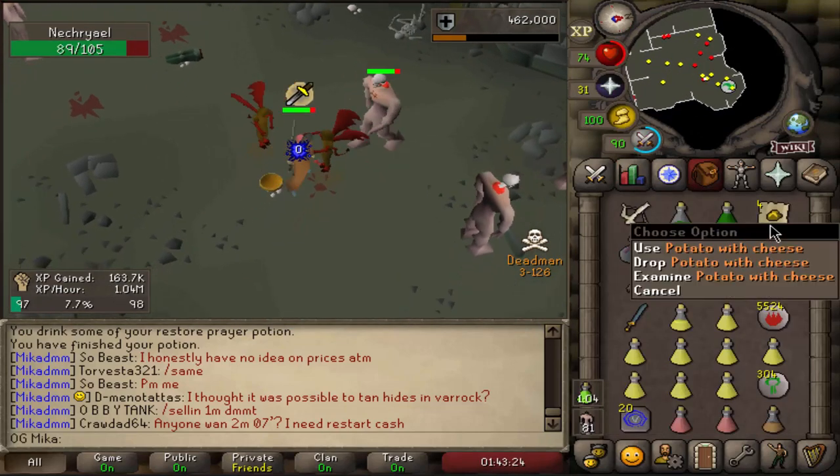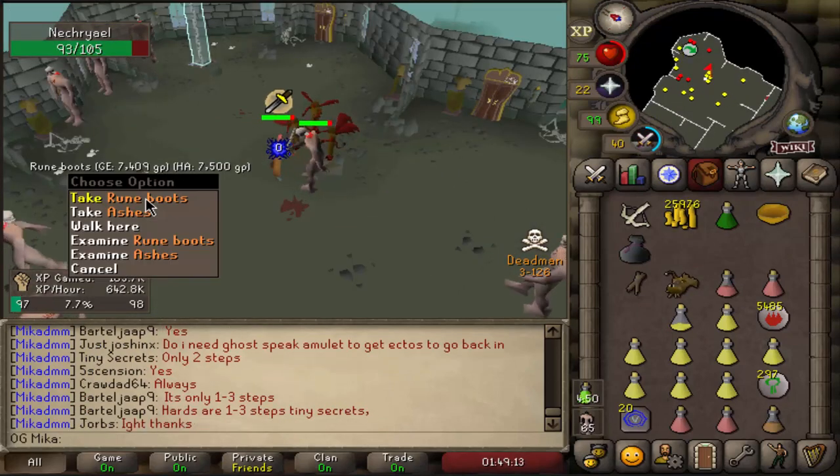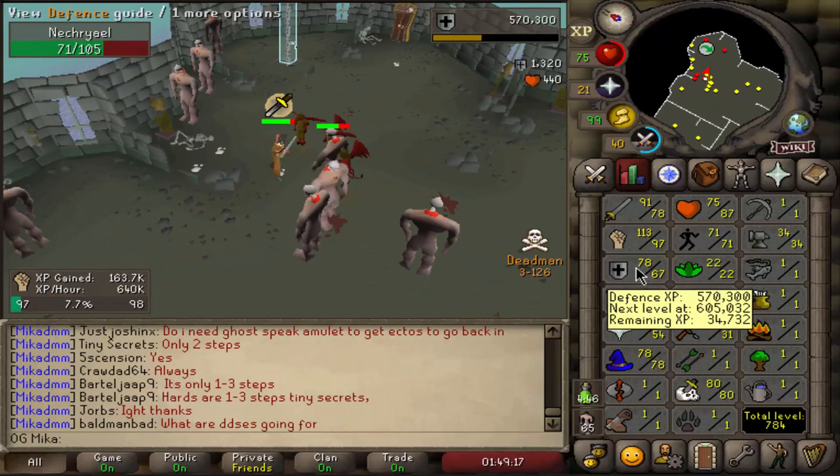Nice — we got some potatoes with cheese, super anti-poison, and some Limpwurt Roots. Another pair of Rune Boots — we might be able to sell those for a little bit of money. We're also up to 67 Defense.